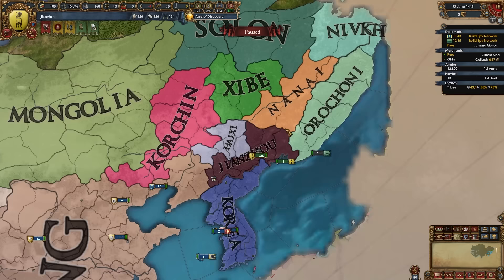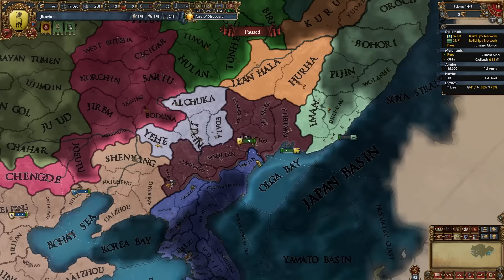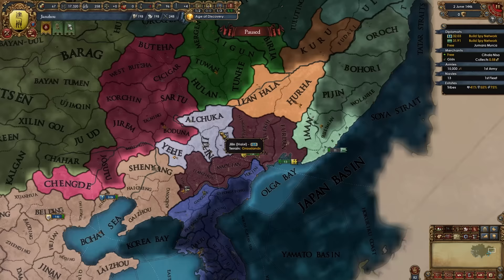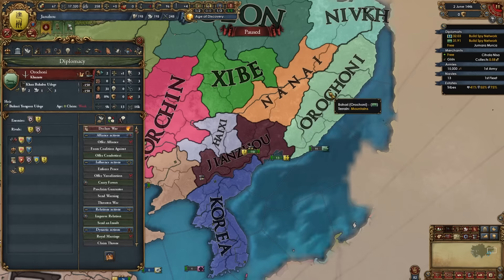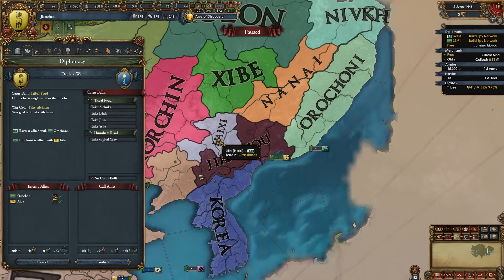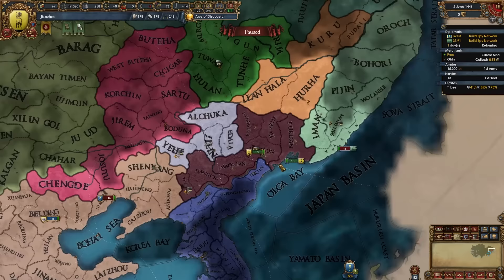Once your banners are filled, put your starting general in charge and declare on Haixi. In my case Haixi is allied to Orochoni, so that's excellent — taking both in one war is ideal. Orochoni also has an ally, Shibe, so I'll white peace them and co-belligerent Orochoni instead. In this first war the plan is to fully annex both Haixi and Orochoni. I'm declaring a tribal feud for Jilin and the war has started.